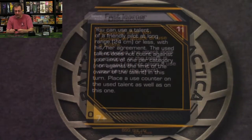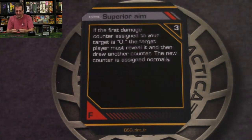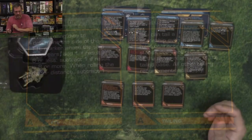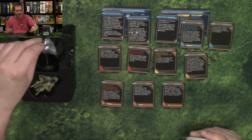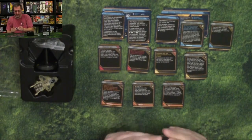The Talent: Fast Learner. And Talent Activity: Troubleshooter, Psychologist, and Navigator. As before with the Heavy Raiders, you have your stand, you have your extensions, and then you have your maneuvering templates.